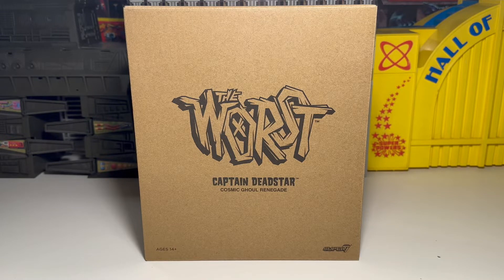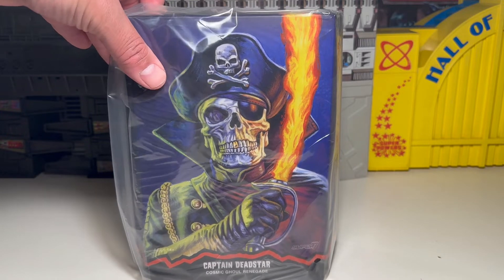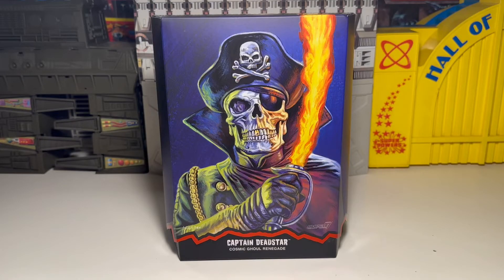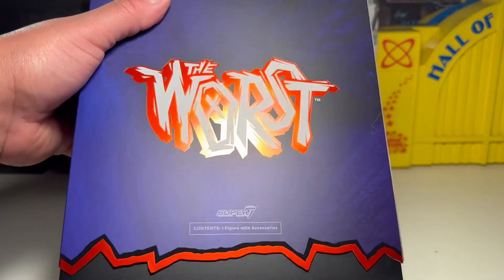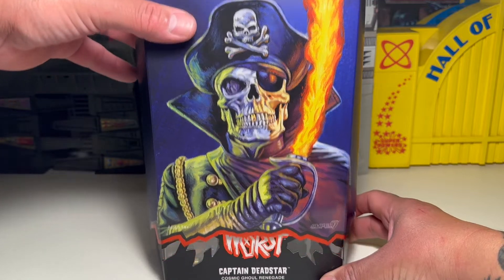Anyways, yeah man, we're going to go ahead and unbox this guy. The puppy is sealed to the brim, man. You've got that awesome art from Ed Repka — we all know him from Megadeth and Death. He's done some badass art for a lot of cool metal. This box is pretty much the same that we've seen so far from the Super 7 Ultimates. Nice work on the boxes. Too bad I usually throw them out, but this one actually seems worth saving just because of the Ed Repka art.